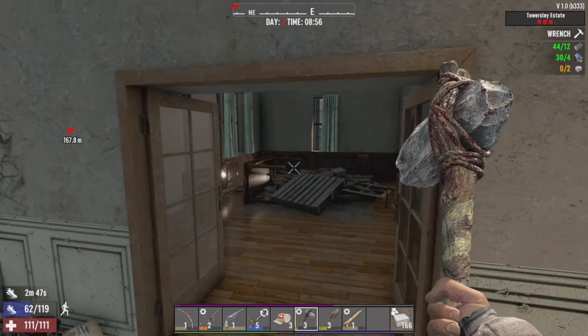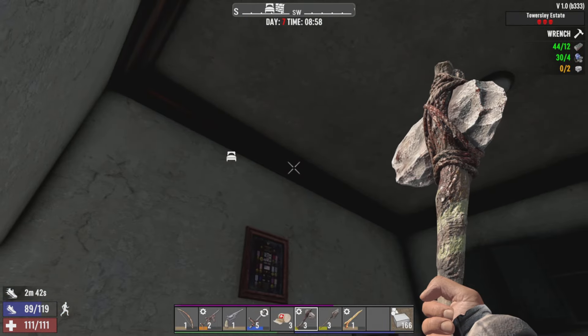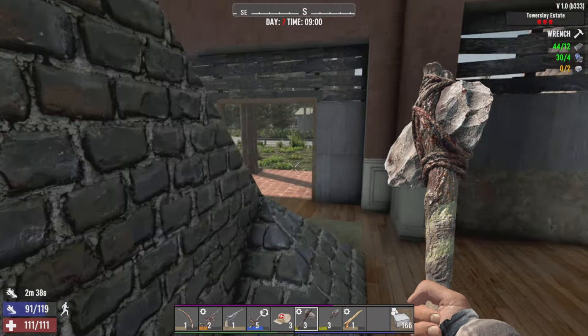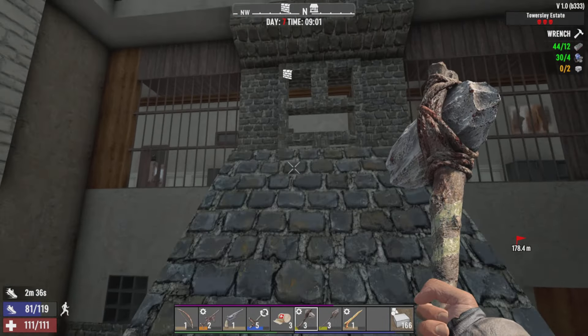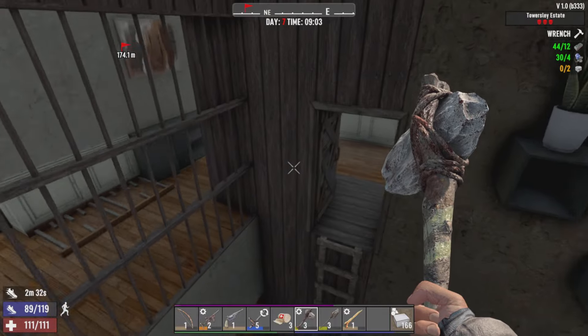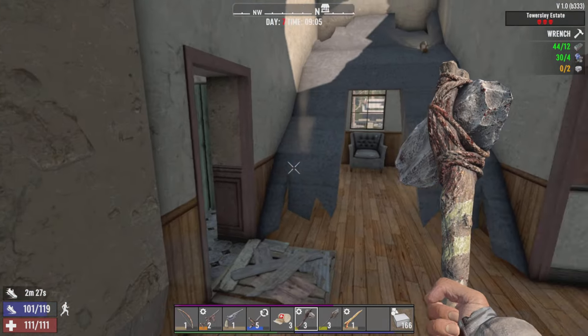One thing I'm a fraction concerned about is zombies trying to climb on crap and make their own path up to the second floor. We shouldn't have any issues but you never know with this game. Let's hope no zombies get that idea.